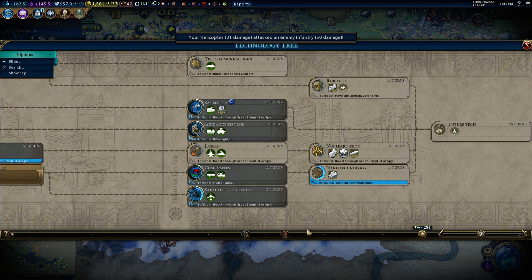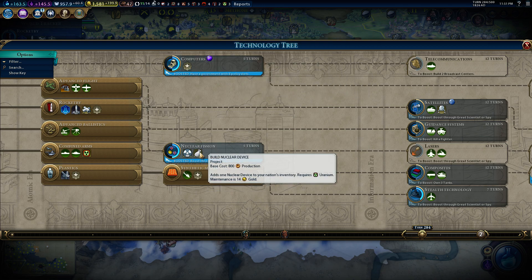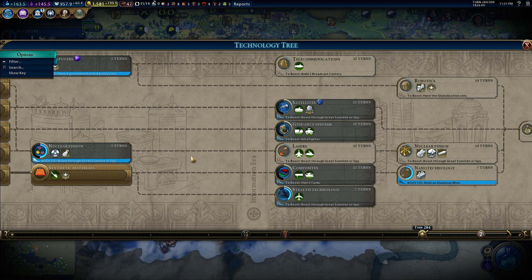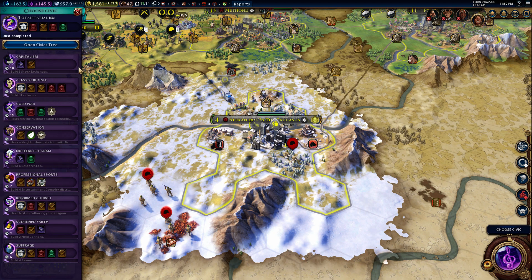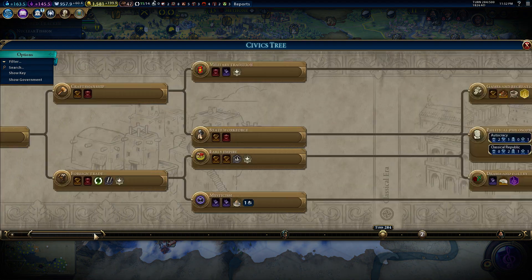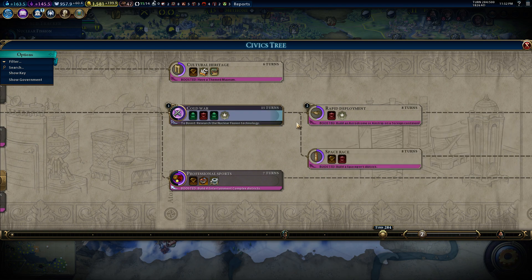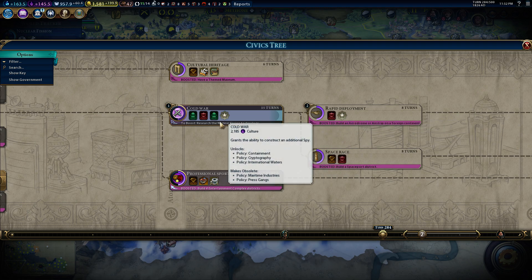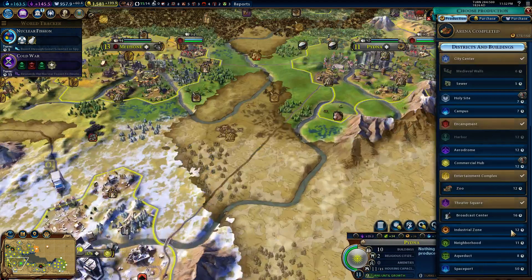We got some research. Computers, spies, nuclear fission - we can build nuclear devices, build the Manhattan Project, and those lead to things like jet fighters. Why don't we get nuclear fission? Choose civic - scorched earth, rapid deployment, cold war. We'll get halfway there and we should get nuclear fission before we get halfway there. Perfect, excellent.